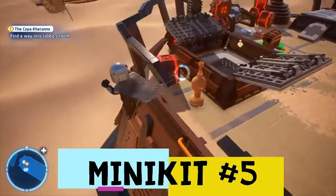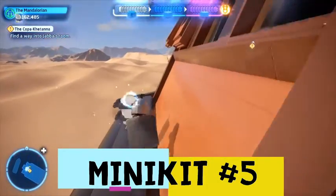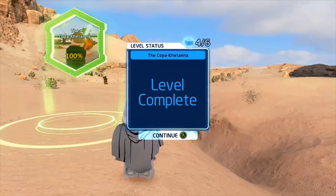Back up at the top of the barge, we jump down and continue walking along here — and look at that, that's our fifth and final minikit. We're already 100% done with this level.